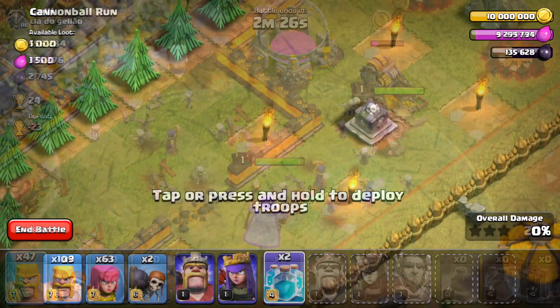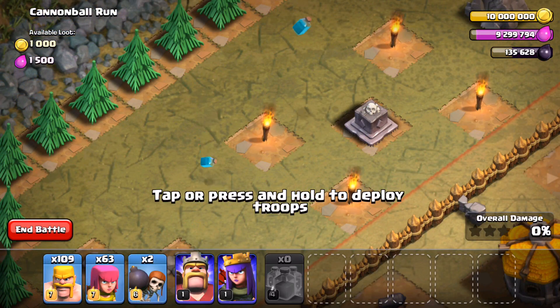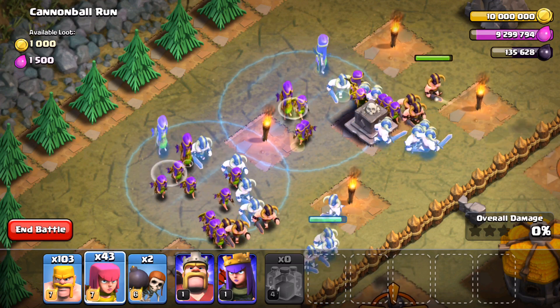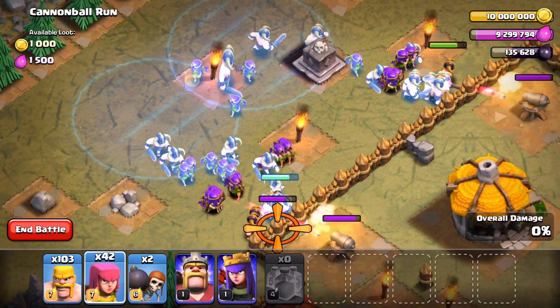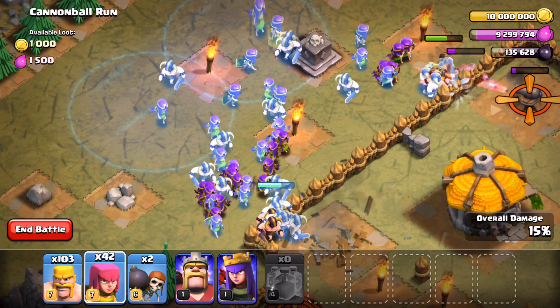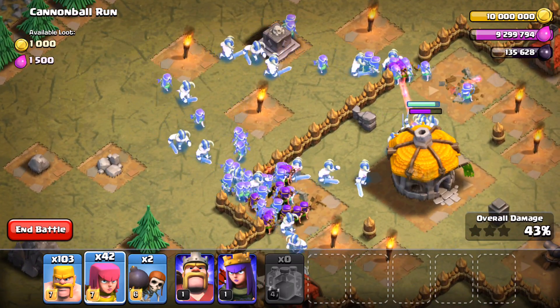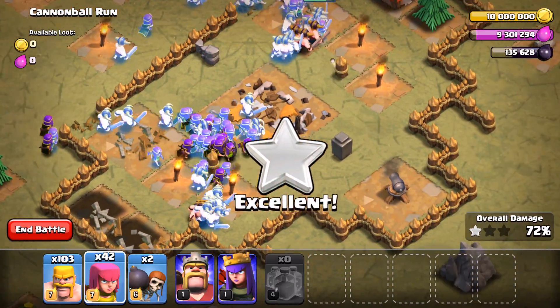I can't wait to see how you guys use it inside of the game — I think it has a lot of potential. You can see when I'm using Barch right here, just dropping a couple of Barbarians and a couple of Archers, it just starts spawning a massive amount of troops into the single-player map that I'm attacking. You can maybe substitute in the Clone Spell for a couple of different compositions and really get creative with some of your attacks.